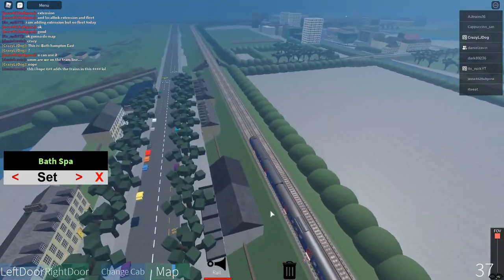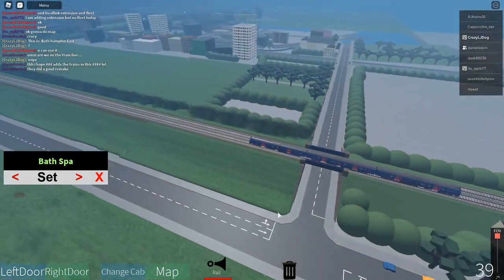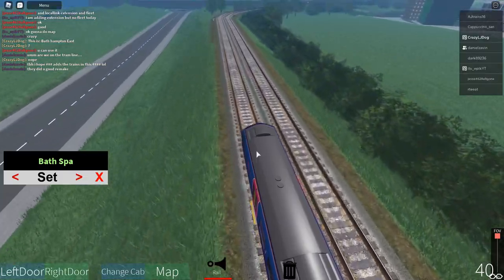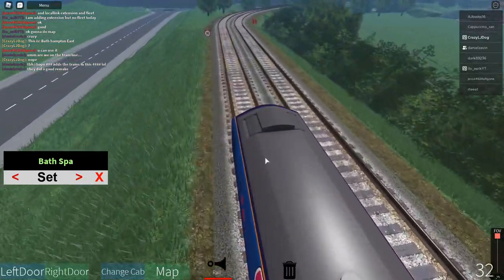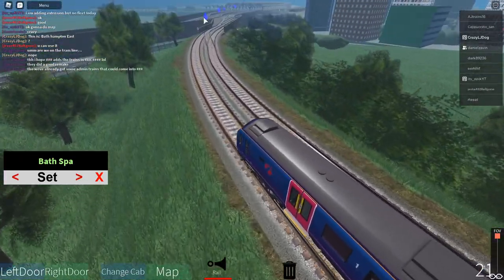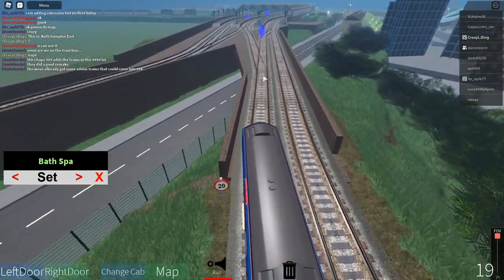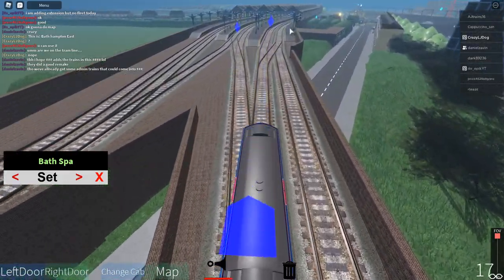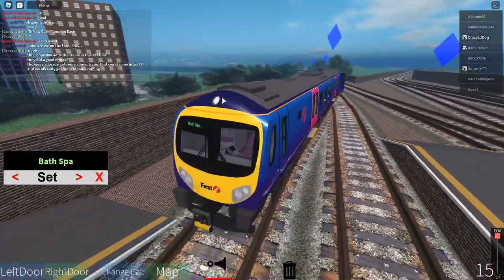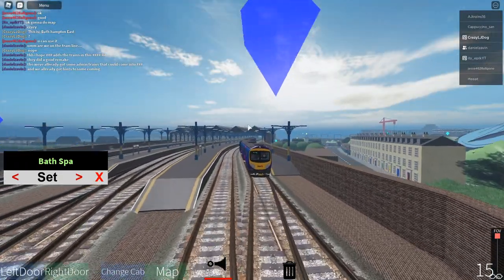We're already arriving at Bath Spa. I'm not really wanting to go too fast. This is currently quite a short route, but we're arriving into Bath Spa — it's changed since I've done some trips already. We're going to platform one. We are now approaching Bath Spa. This train will terminate here. Thank you for choosing first Transparence Express.